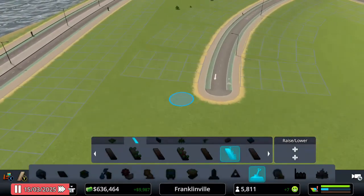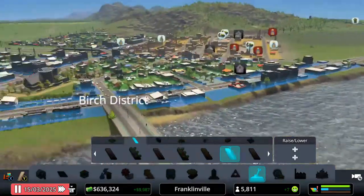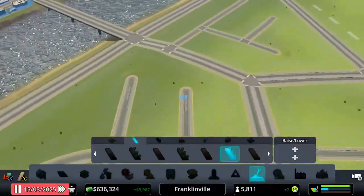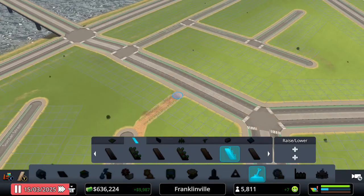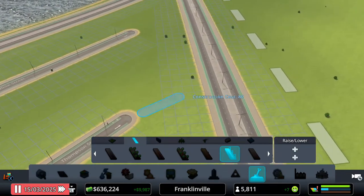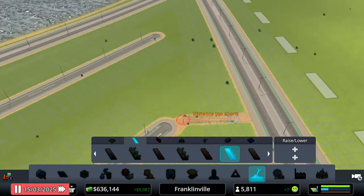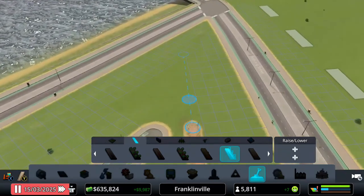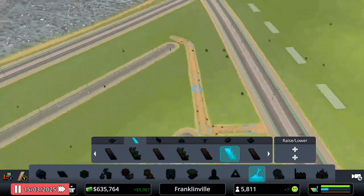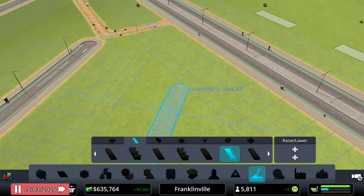That path layout worked out really nicely over in our existing town — we've had no traffic issues yet, which is very awesome. Air high-five to myself! I was hoping the path would connect over there too but it's not a huge deal — they'll take the path anyway. There we go.